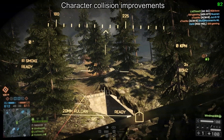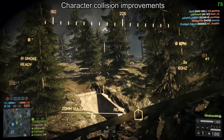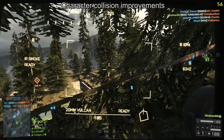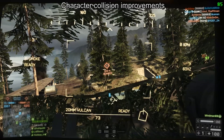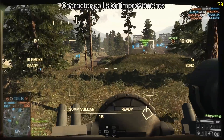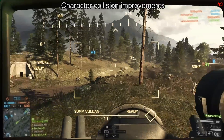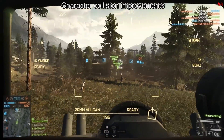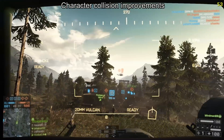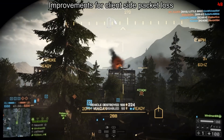Next is a fix for character collision improvements. We've probably all experienced running alongside other players and jerking from side to side as you clip through their character model. Now you're more likely to bounce off them rather than go through them — the same applies to enemy players. If you run around a corner you won't literally run through the enemy, and when knifing you won't knife through them because your animation is happening behind them. The character models now have more accurate physical boundaries.